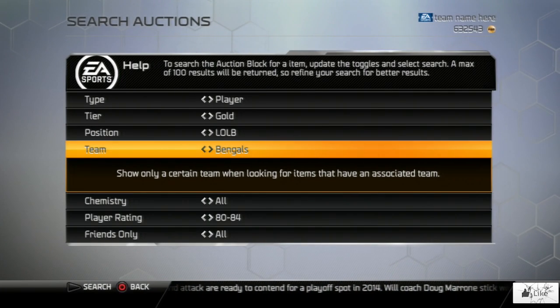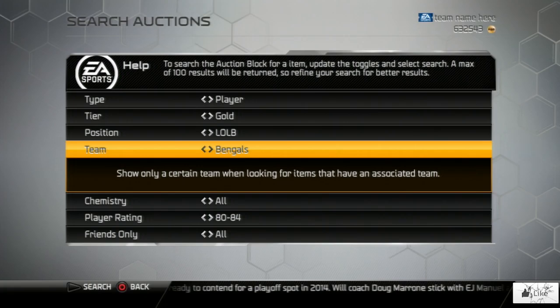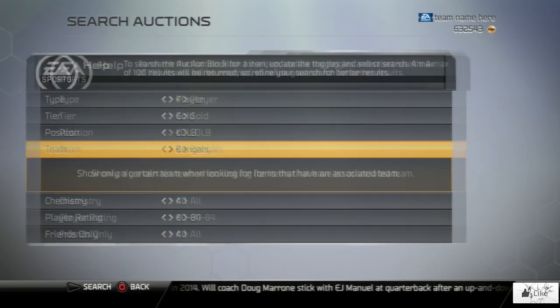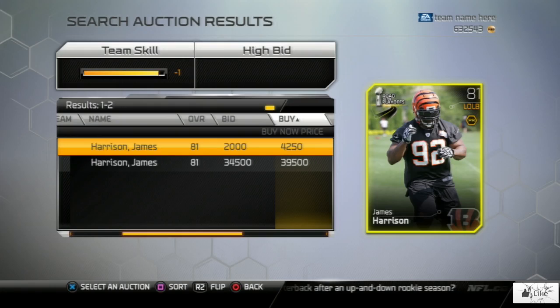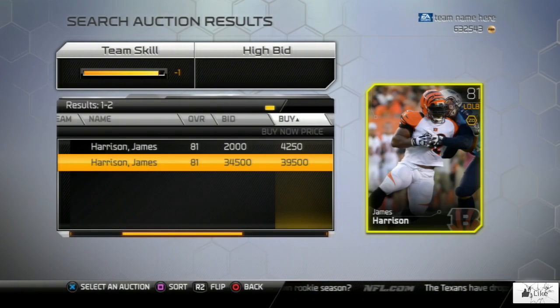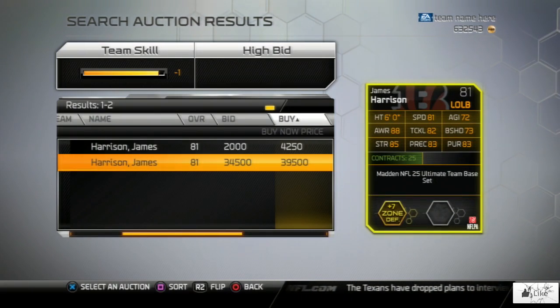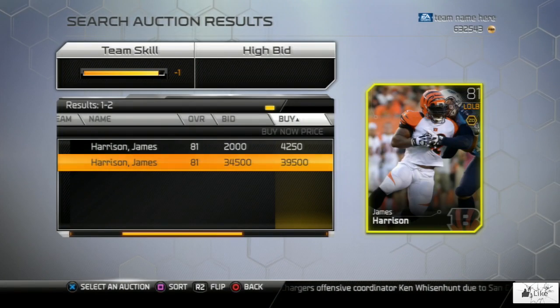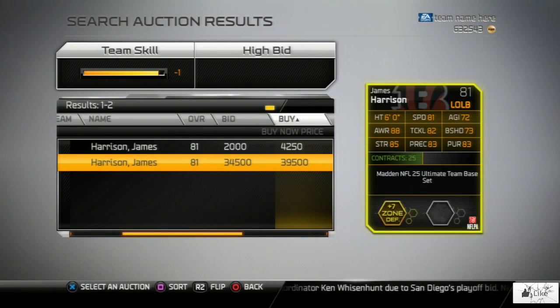Coming to the left outside linebacker — we're going to look up James Harrison, and I promise you if you have this card in your reserves you're going to be happy. He only has two cards right now listed: the road to the playoff card, and his 81 overall base set which is going for 500 coins shy of 40 grand. So if you guys have this in your reserves, go ahead and list it up on the auction block.